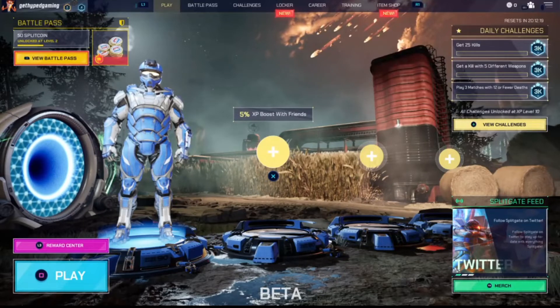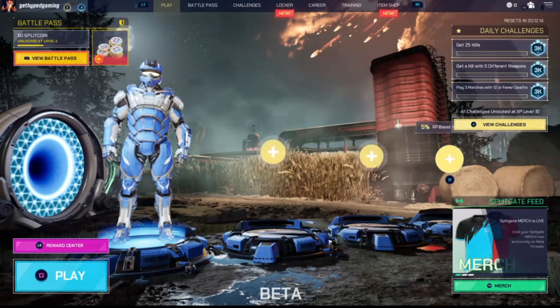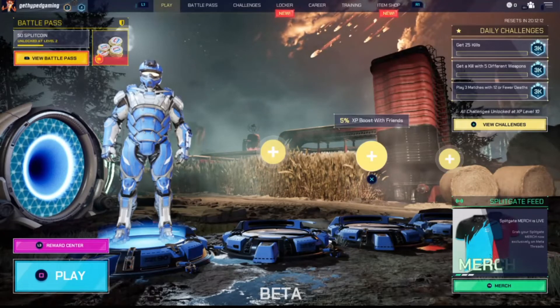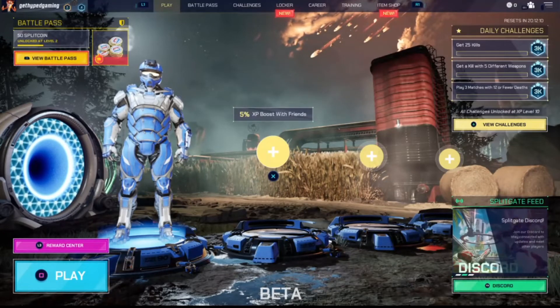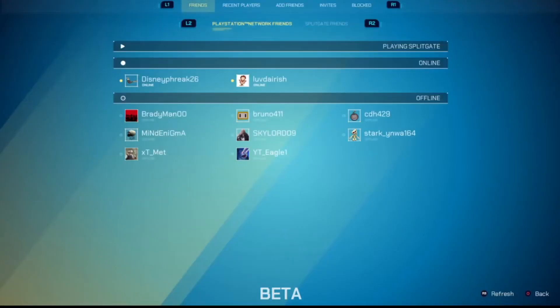You'll see these empty slots here right in the middle. So we're on PS4, so all you want to do is highlight one of these three open slots and you're just going to hit X on PS4, or whatever this button here is in the middle for you, and it's going to bring up this screen right here. These are all your online friends, and they do a really good job of actually displaying this compared to other games and other battle royales.